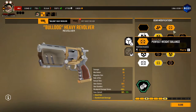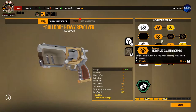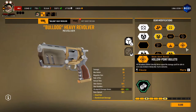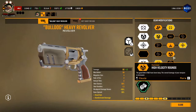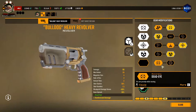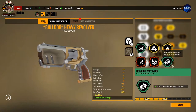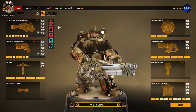For the Bulldog Heavy Revolver: Perfect Weight Balance (reduced base spread by 70%), Increased Caliber Rounds (increased damage by 15), Hollow Point Bullets (increased weak point damage by 50%), High Velocity Rounds (increased damage by a further 15), Deadeye (no aim penalty while moving). For the overclock: Homebrew Powder, which randomizes each shot's damage from 80% to 140%.